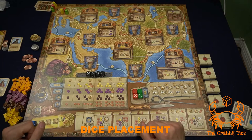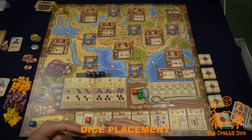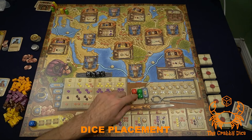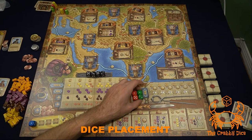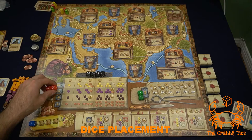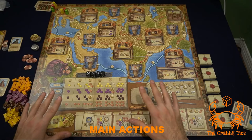The strength of any action is always tied to the dice you're placing. For a single die, the strength equals that die's face value. For spots requiring multiple dice, the strength equals the lower number you're placing — so a five and a one gives you strength one, while a four and a five gives you strength four. For example, placing at the goods spot, you get more goods the higher the strength of the dice you place.